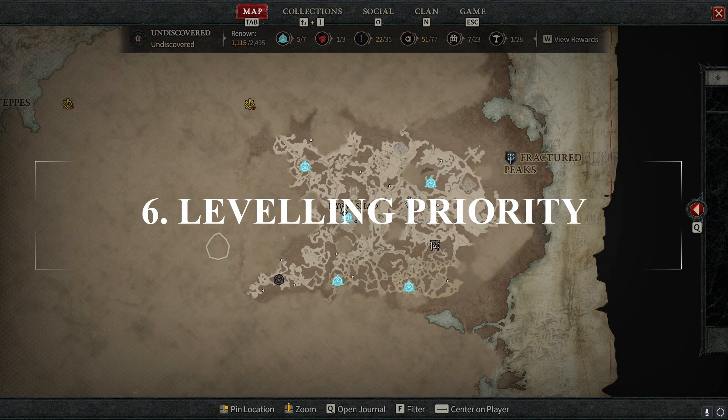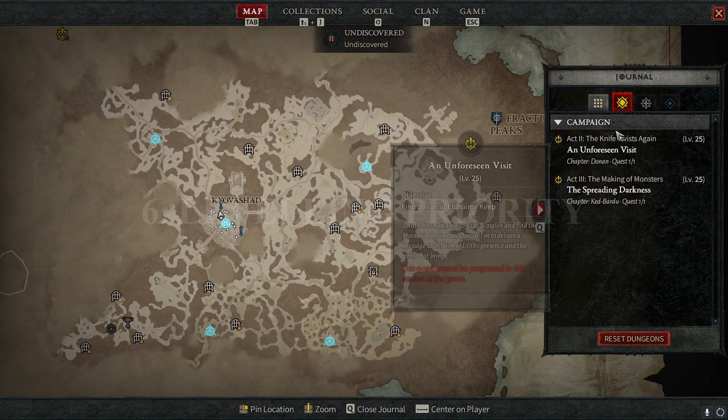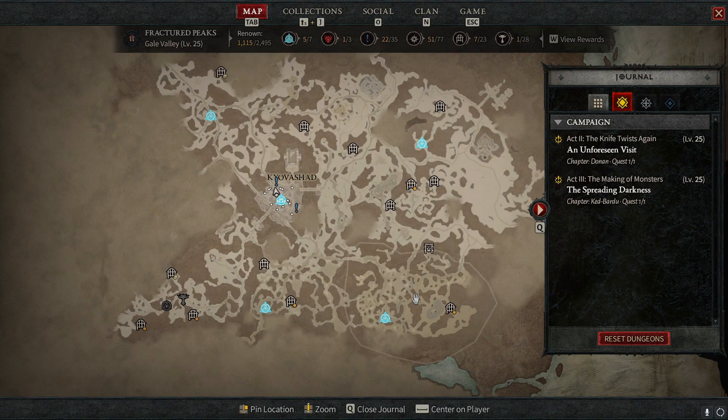Let's talk about the general leveling priority as you play. First, I would say to follow the main story. Obviously we don't have all of the campaign unlocked in beta, but follow a route that makes sense to explore the map as you go — it's always the best option to do the campaign first. The main story ends somewhere around level 15 to 20 if you've focused on that and nothing else, so it gets you to around level 20, which is what you need for most of the unlocks and content in the game.